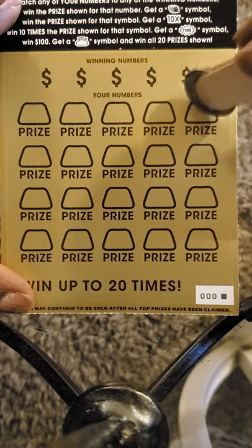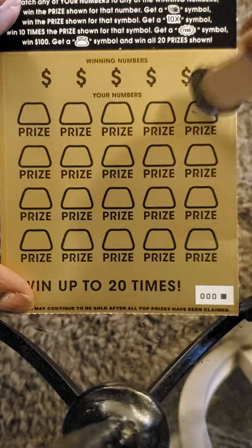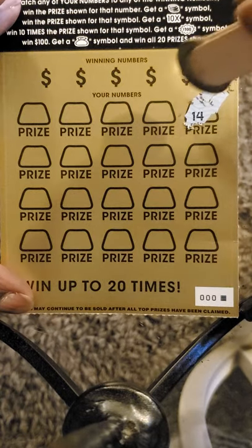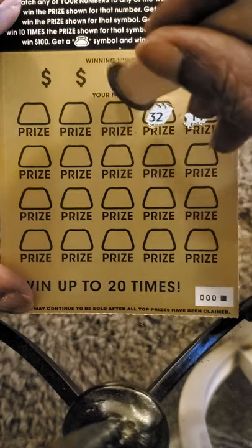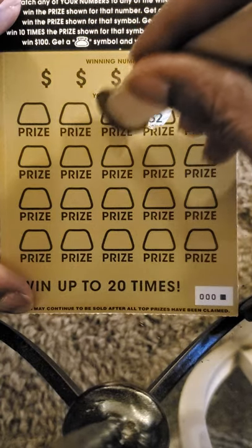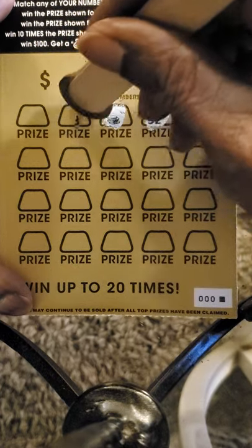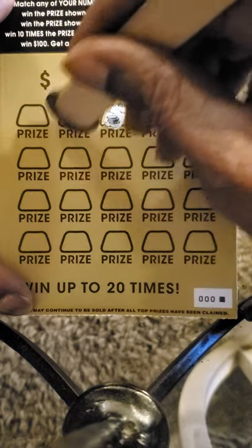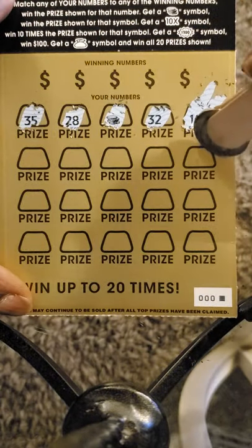We'll do a little symbol hunting. As I said, both tickets are triple zero tickets. 14. 32. We got the coin stack. Let's see if we can find some more symbols here.